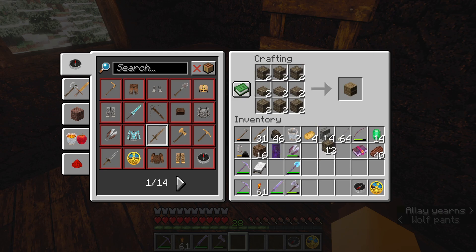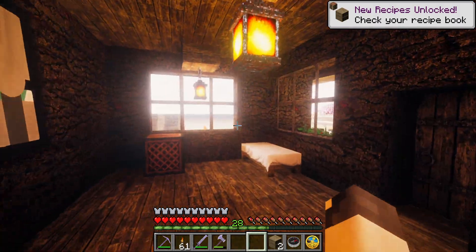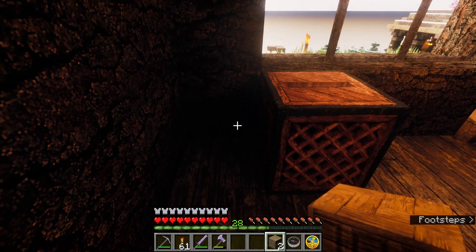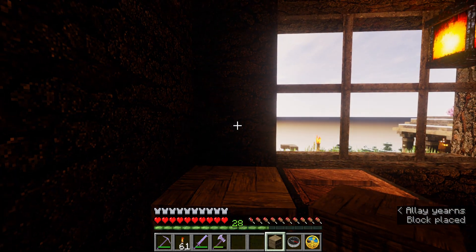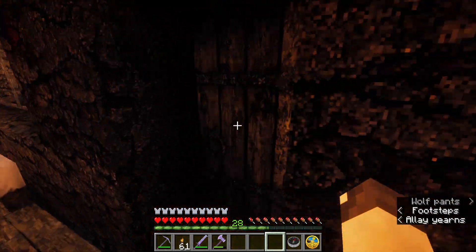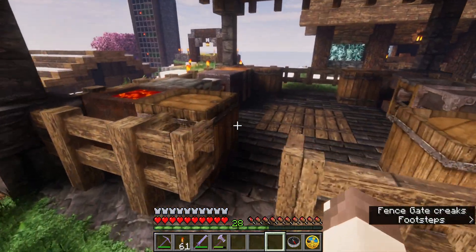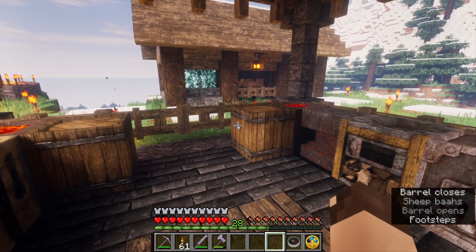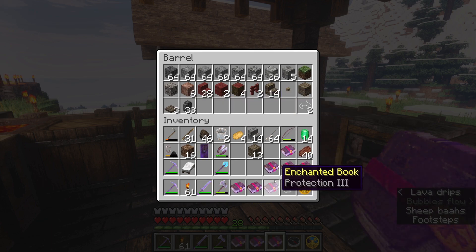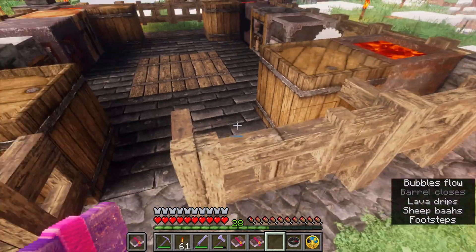That's the recipe — chiseled bookshelves. I was thinking we could actually put the bookshelf here in the corner. I know it's kind of a dark corner of the room, but we just throw a couple of them over there. We have all of these books that we can just put in the shelves.